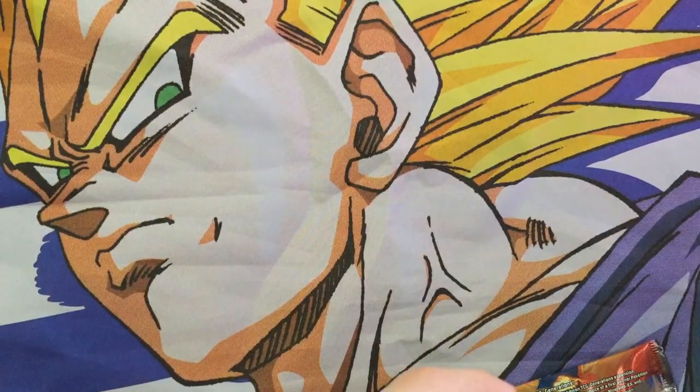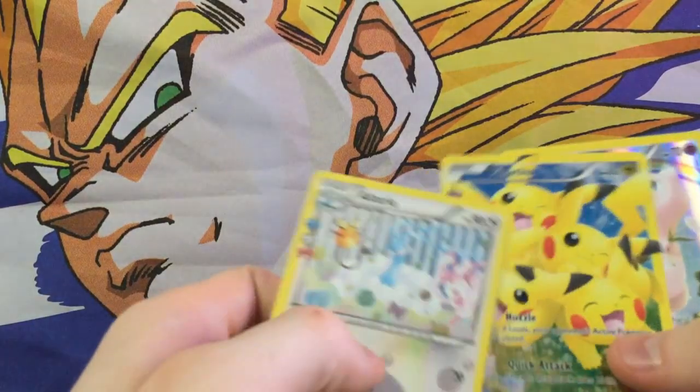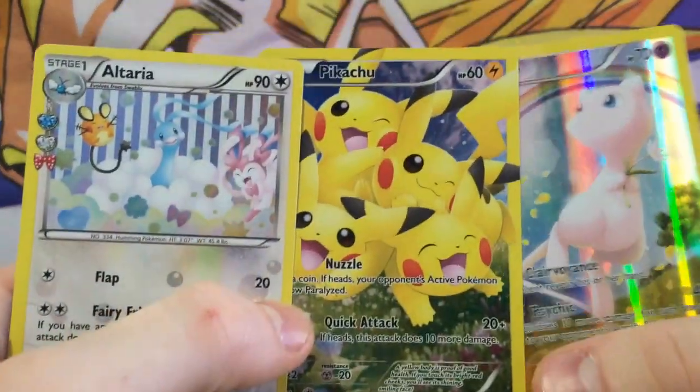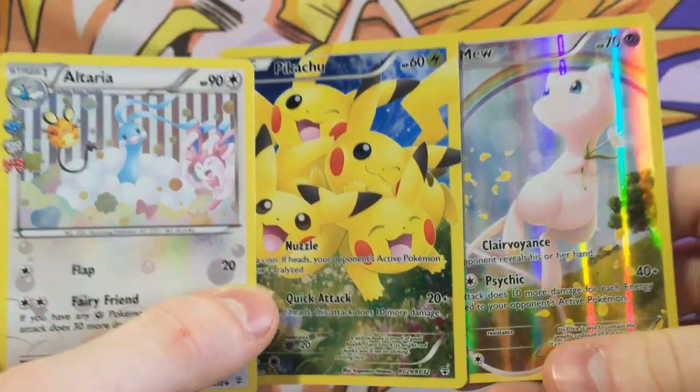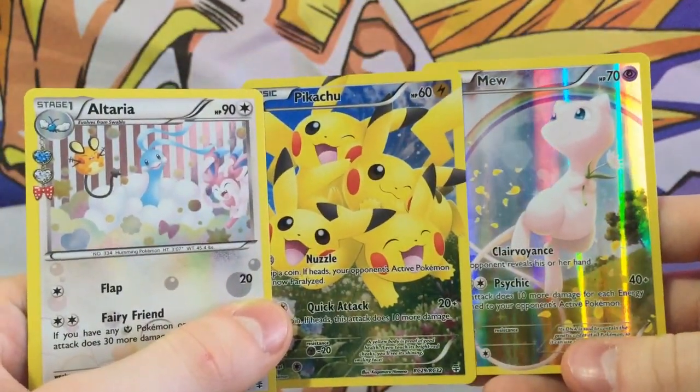Anyways, that's gonna be the end of the video but before I end it off, I'd like to show you guys one more time the cards I got. Pikachu, Mew, and the Altaria — definitely three beautiful cards that I'm happy I picked up.